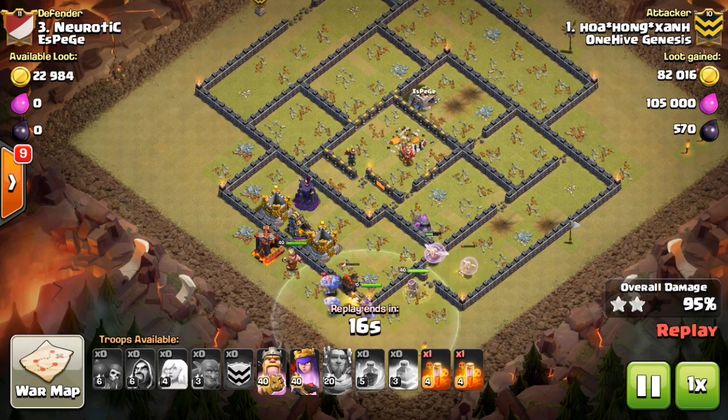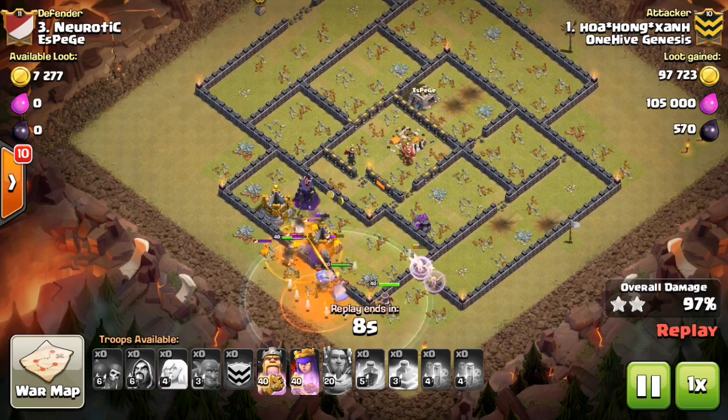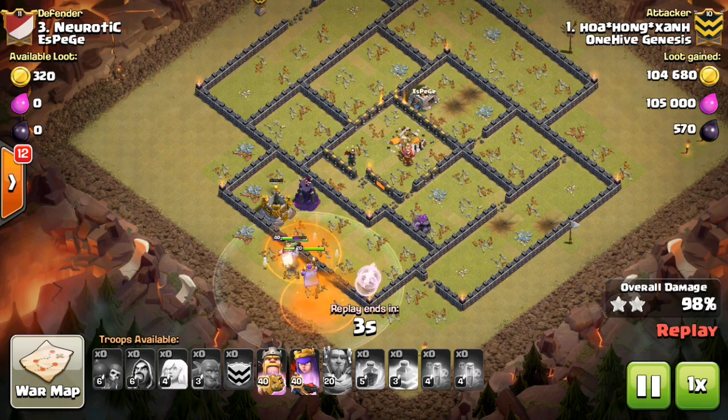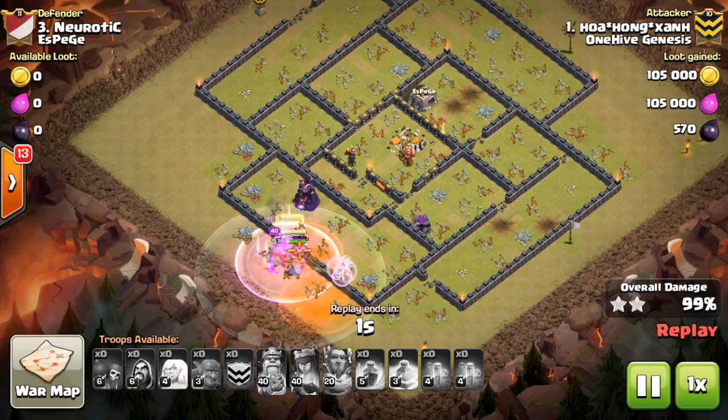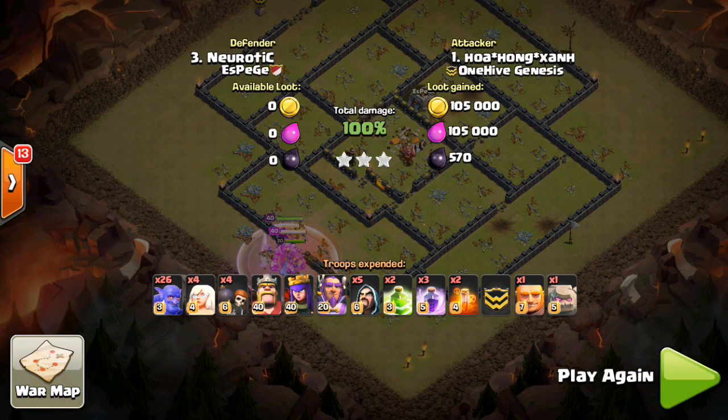It gets trickier when people separate their Infernos and Eagle and place them toward the outside of the base, but as long as everything's in one central compartment there's really no excuse not to three-star a Town Hall 11 with how strong bowlers are right now. As long as you funnel them into the base you should get the three star, especially on a cleanup attack when you can see what happened to the first attacker. Awesome attacks from both members of the Genesis clan, and especially Hawa getting the three star — hope you guys enjoyed this base destruction video!